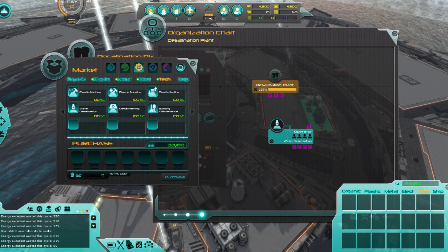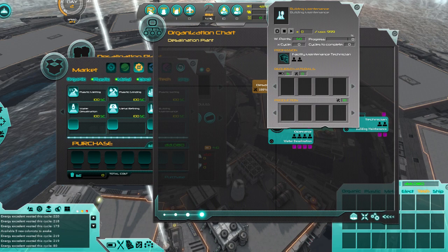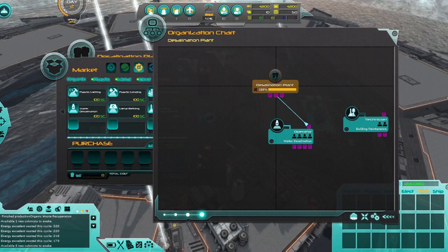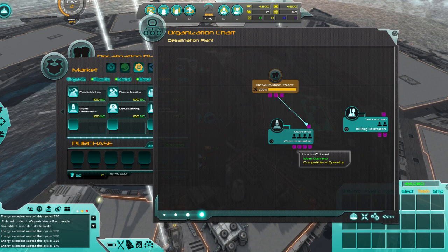We want to also do building maintenance — might as well buy it, it's cheap, maybe it's going to have a nice boost. It produces — I don't even know what that resource is, it's the wrench-and-screwdriver icon. So let's hook this up. What do we need for water desalination? Actually nothing — so if I have an H operator, and ideally a director, it just gives me a water portion.